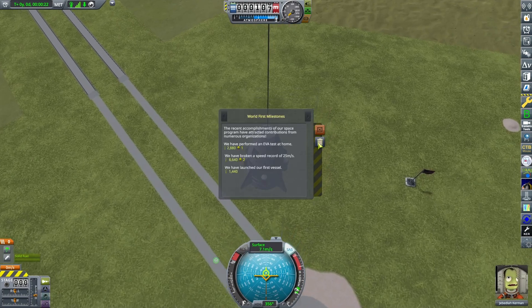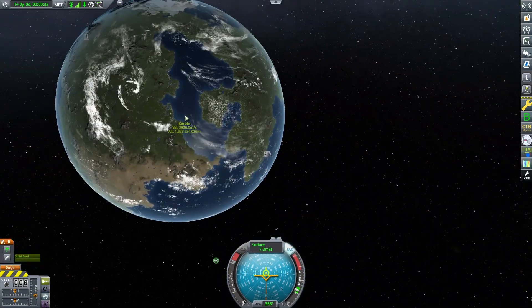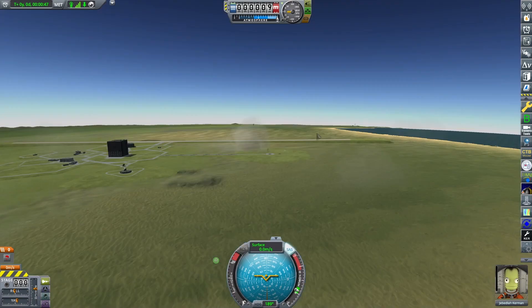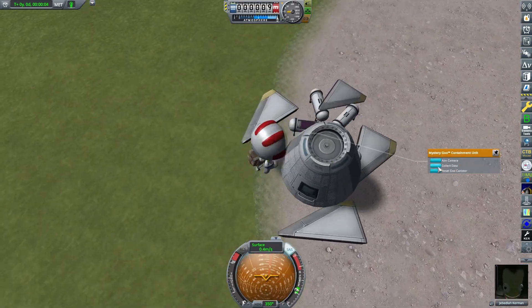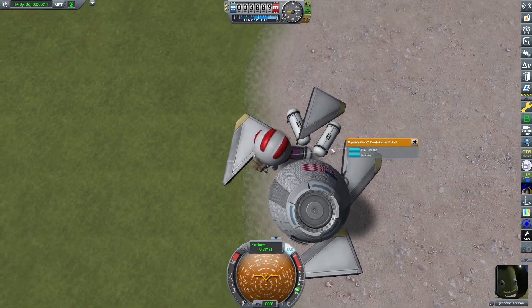That's going to become pretty obvious pretty soon, because if I zoom out here — yeah, this is a tiny solar system. It's one-tenth the scale of a normal Kerbal solar system.